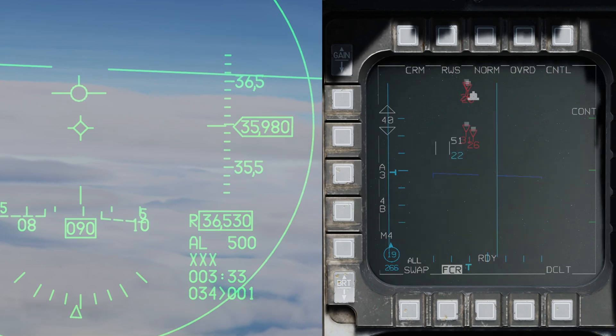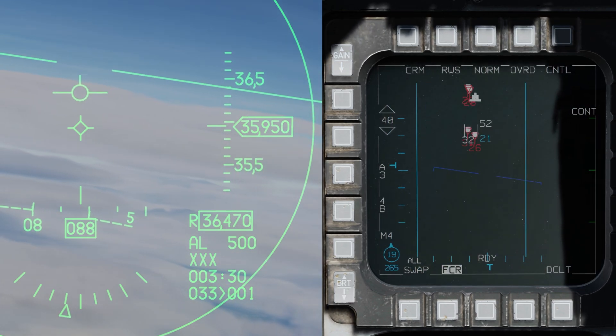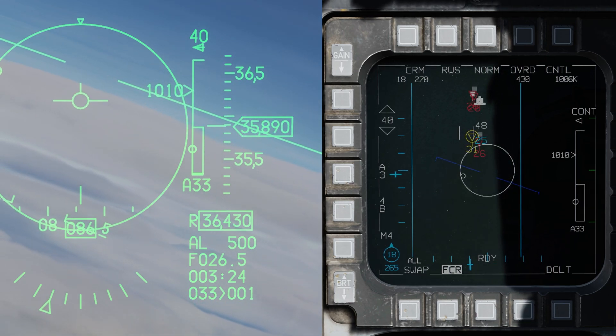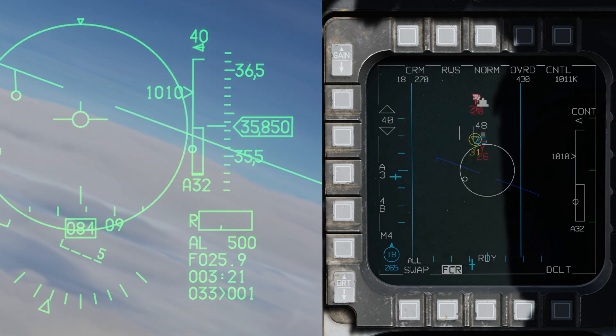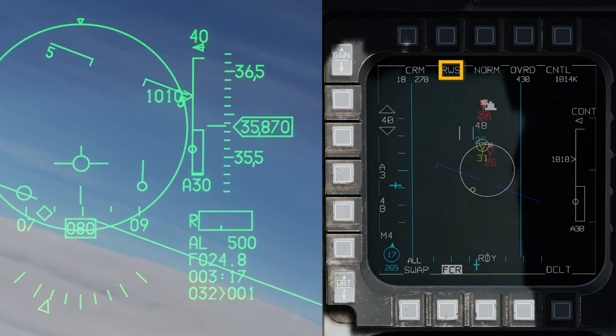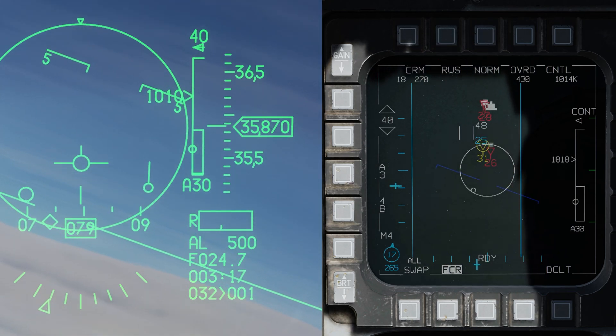All right, so here we are split screen — the left side we have the HUD, specifically the right side of the HUD, and on the right side of the screen we have the FCR. Let's go ahead and bug this target here with TMS up short — he is now bugged in RWS mode, or Range While Search. Let's go ahead and pause it right here and talk about a few things.